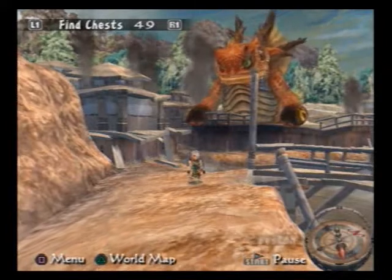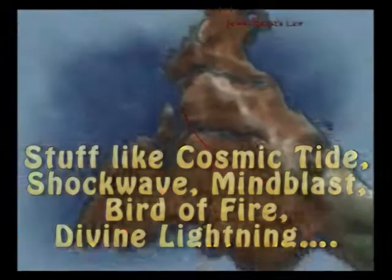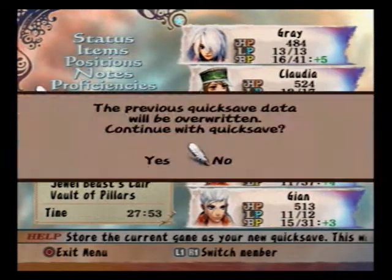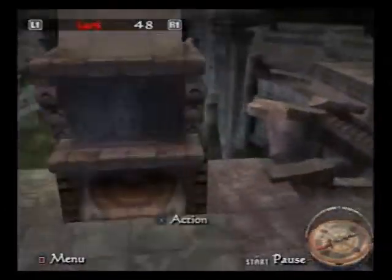Stuff like Cosmic Tide, Shockwave, Mind Blast, Bird of Fire, Divine Lightning. Once you're inside the lair, quicksave. Seriously, this is dangerous. Talk to one of the statues and you will engage in a dangerous battle.